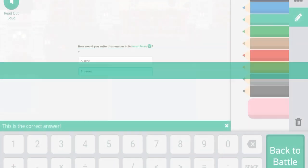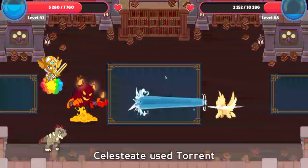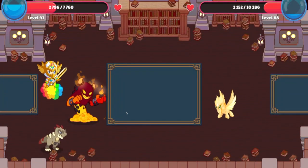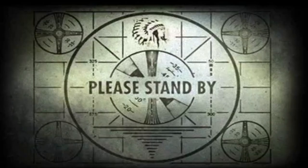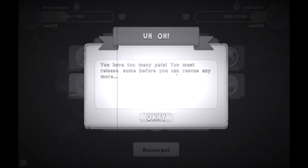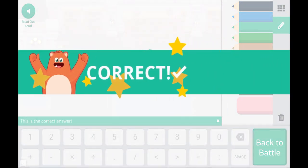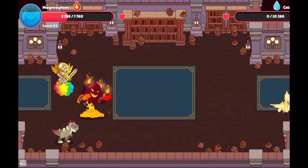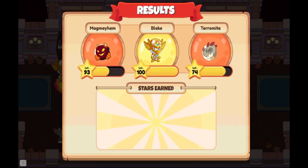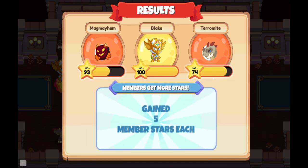Let me quickly answer these easy-peasy questions. Magma Mayhem used a ball cannon, 3,165 damage — we are OP. Come on, Celestia, you aren't taking out my beautiful Magma Mayhem. You're going to rescue... what? "You have too many pets. You must release some before you can rescue any." That is sad. I could have rescued that pet — and you still can as a non-member — but I got to defeat it. I'm probably going to have to get rid of some pets, but I'm not getting rid of my Terraminer Terrasaur or Magma Mayhem. Alright, 11 battle stars — good enough. That is one way to get an already-evolved pet in Prodigy.